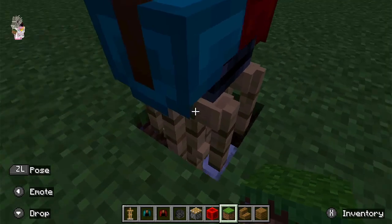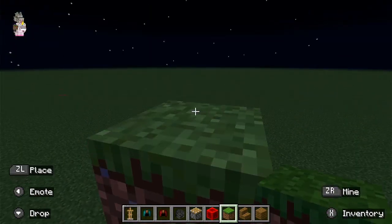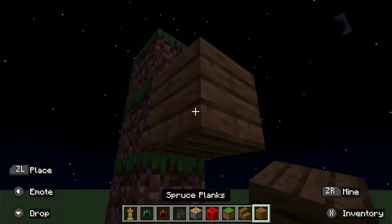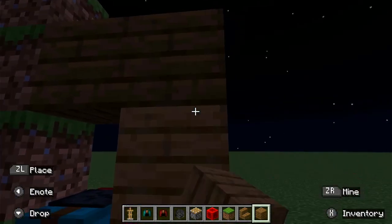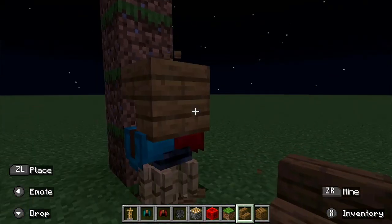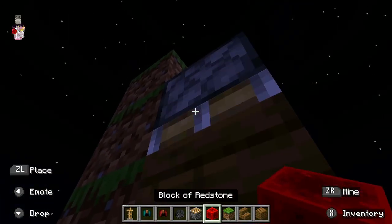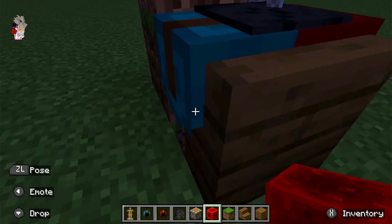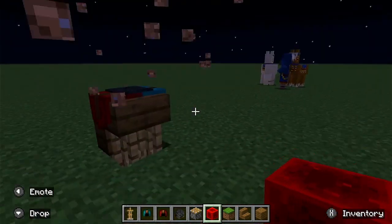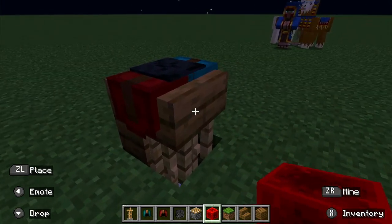But then there's all this junk down here, so to clear that up we'll want to make a four-high pillar, and then do this, and put the spruce stairs right there, and then push it down with a piston, and then it kind of looks like it's on those stairs. But there's still a lot of junk down here, plus you can do this with any type of stairs.